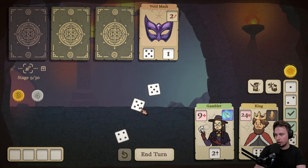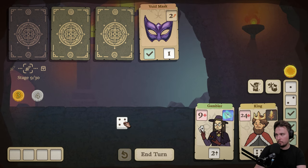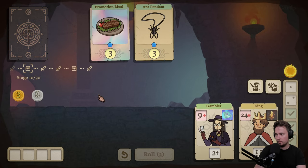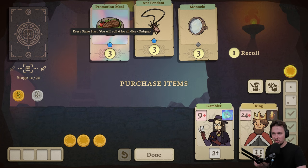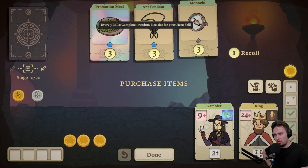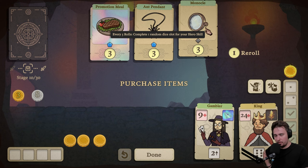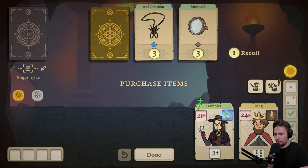Four, five, five. Do I want to get two? Let's go with this. Another four. Next stage is item selection — let's kill it. We got three coins, so we can take it. Heal your companion by 12. You will roll six for all dice every stage start. Every five rolls, complete one random dice slot for your hero skill. That's not that cool — I think I will heal my companion.